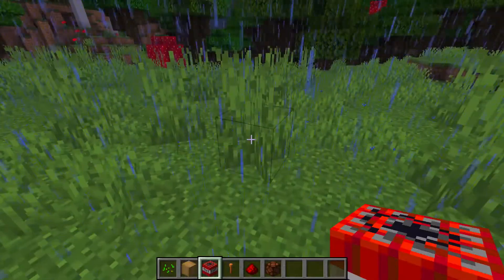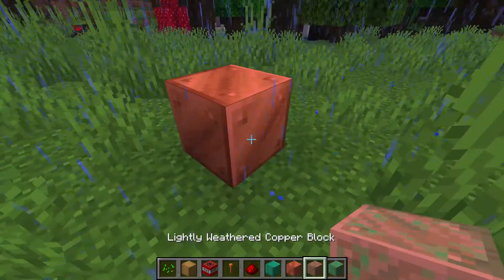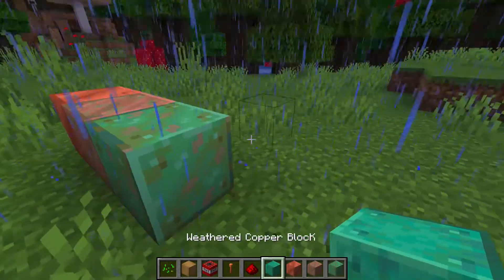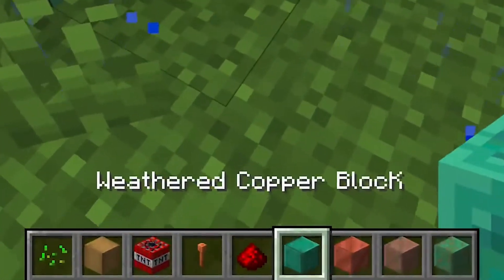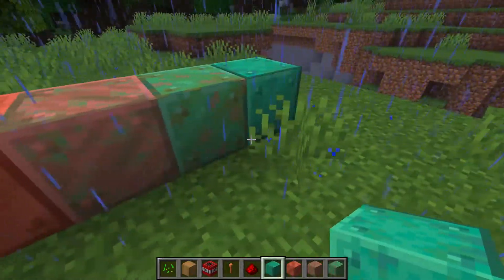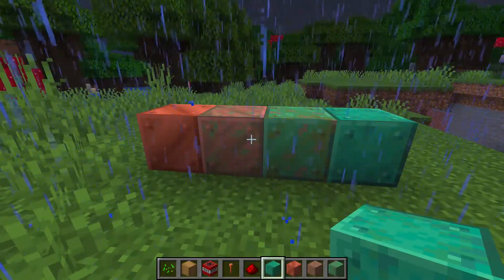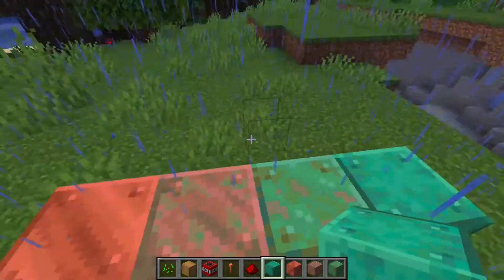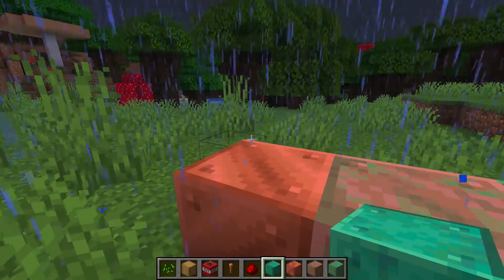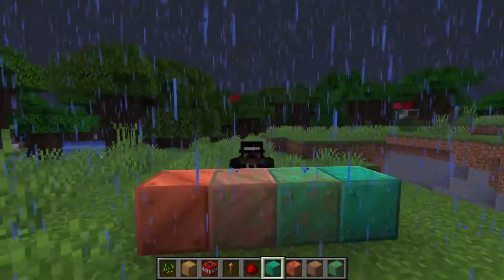The copper will oxidize over time. We have a copper block, a lightly weathered copper block, a semi-weathered copper block, and a completely weathered copper block. Here are the stages - this will all happen over time, so copper isn't necessarily the best idea to put around your house unless you want to look like this. On the bright side, it takes 50 to 82 Minecraft days for copper to oxidize one stage, so this stuff can last for a long time.